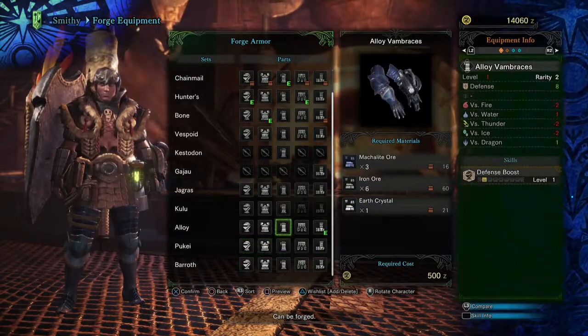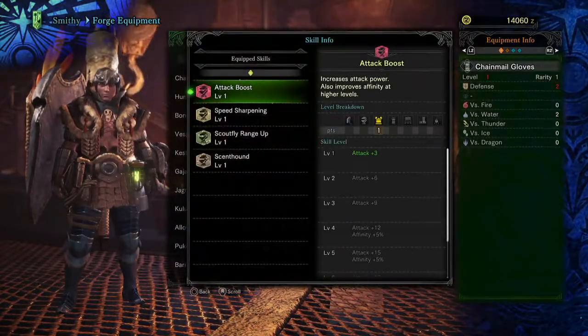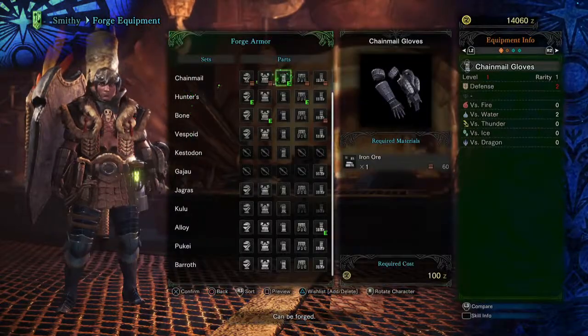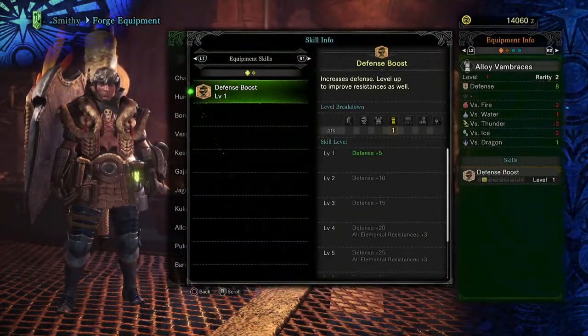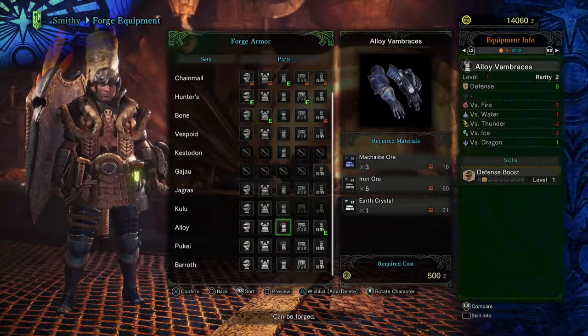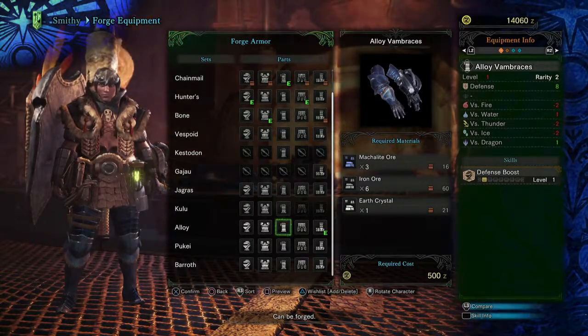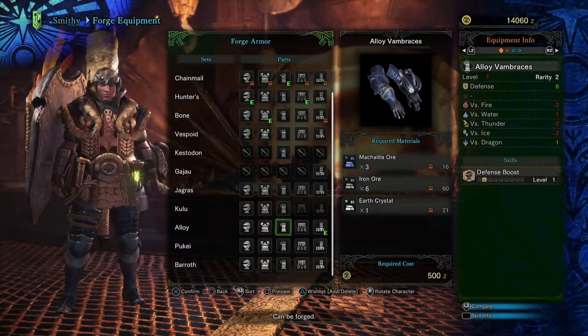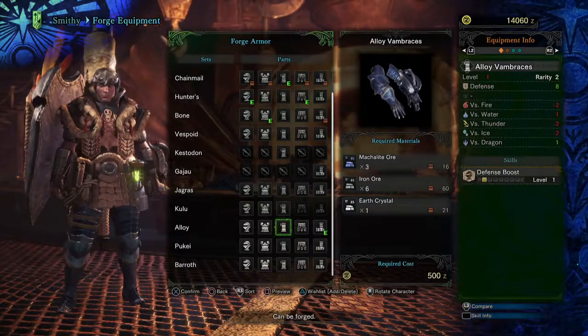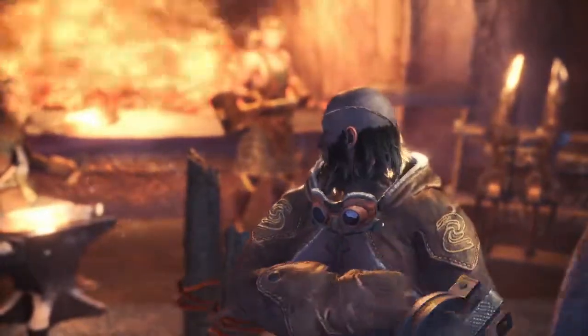As for the armor, here we have the various trees. The Chainmail doesn't actually give you anything, so I'm going to swap that out for the Alloy, since this will give me a defense bonus and I'll be able to take a little bit more punishment. It costs three Macalite, six Iron, one Earth Crystal, and 500 zenny — pretty pricey, but it'll pay for itself. The thing you have to pay attention to are the elemental weaknesses — this has weakness to fire, thunder, and ice. You still use Armor Spheres to upgrade, and as far as I can tell there's no slotting just yet, though it looks like there is an icon for it. Customization probably is how you'll achieve the different types of stats.